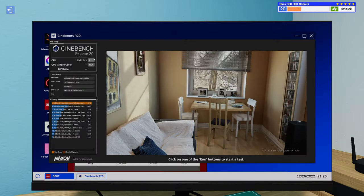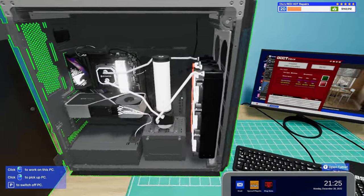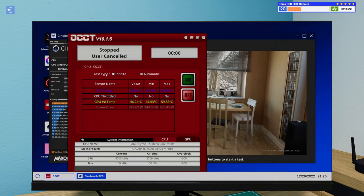Let's run that again — yeah, it doesn't move the needle. Running an OCCT test to stress it more — we're pulling more power but the CPU temp is just holding solid. So put two 360 rads on your 7950X in PC Building Simulator 2 and you've got no thermal problems.